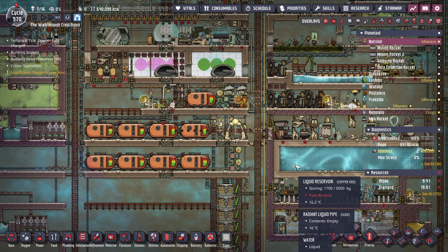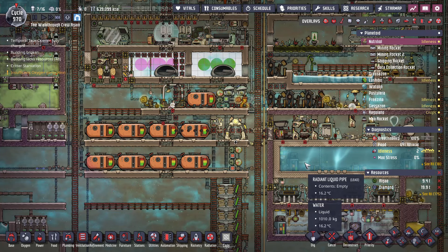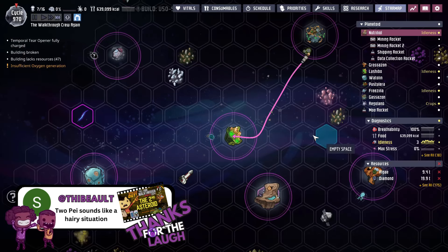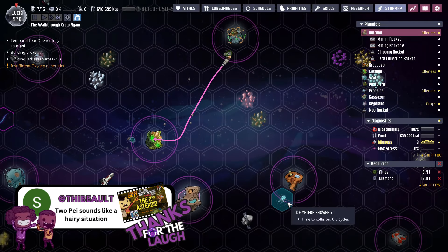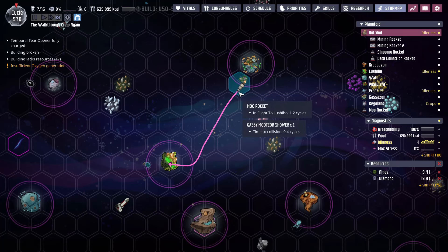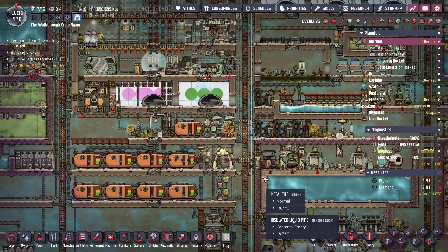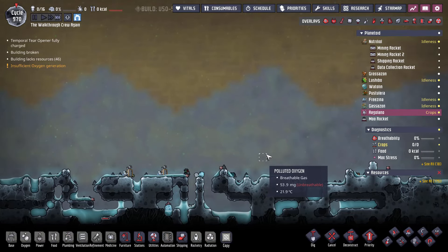Hello friends, welcome back. I can't believe it but we're at part 50 on our walkthrough of Oxygen Not Included Spaced Out DLC. This has been quite a journey and we are getting close to the end here, but there's still a few more things we need to do. Like in the last video, what we got was our rocket heading back to bring our duplicants back here to help replenish our main base population so that we can settle on the last — wink wink — asteroid that we'll be going to.